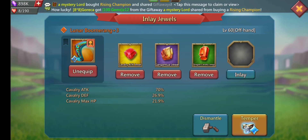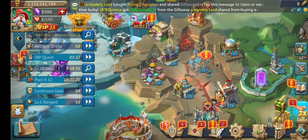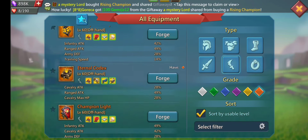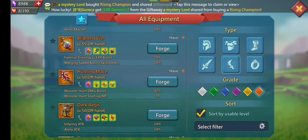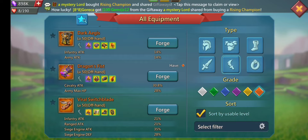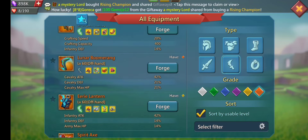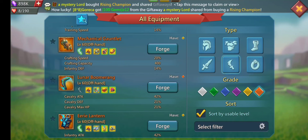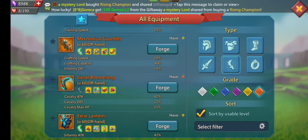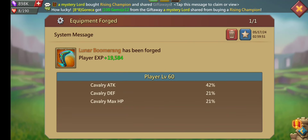CAV attack 70, CAV max HP 21.9. As I said before, this was tempered — CAV attack, army HP, etc. But overall comparing without the additional stats: the Dragon's Fist when it's mythic is 30.8% CAV attack and 28% army HP. The boomerang is 42% — remember the Dragon's Fist is 30.8% and the boomerang is 42% — and 21% CAV HP. So in the long run after tempering the boomerang, we're going to see that the boomerang is better. We upgraded a nice little piece of gear — very happy about this.